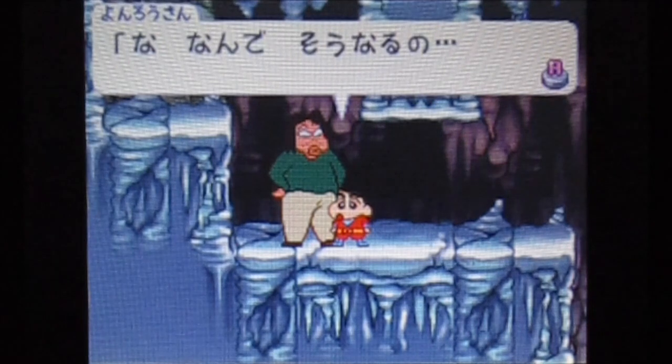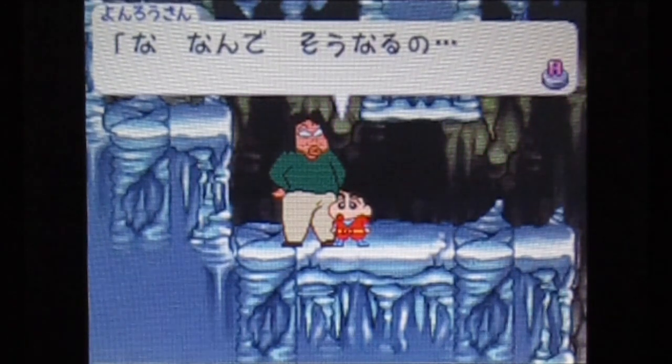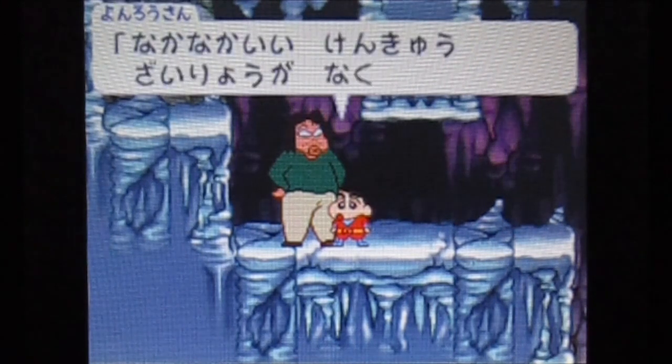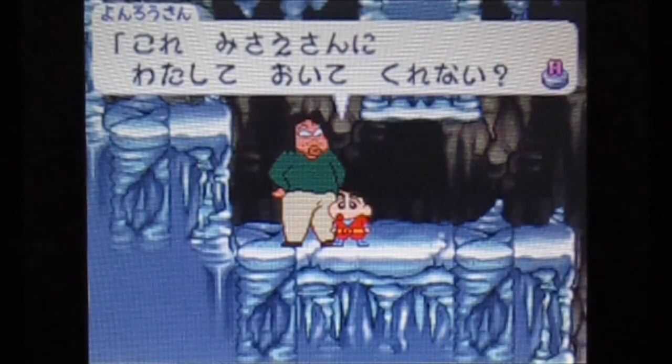During the apartment arc, the Nohara and Yonro rooms were actually next to each other. There's a moment where Shinosuke accidentally creates a hole between the rooms, which is hilarious. And there's an arc where Yonro tries to get into university and the Noharas help him — that's how Yonro and Shinosuke got to know each other.